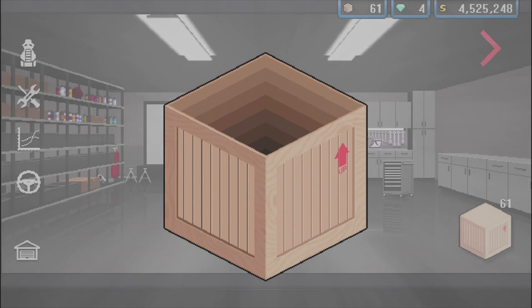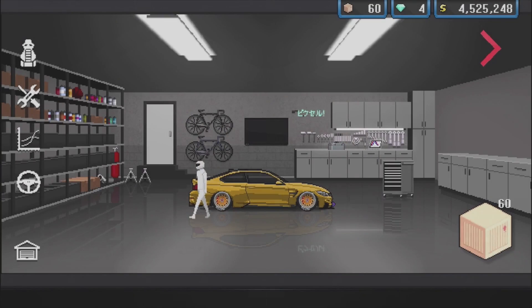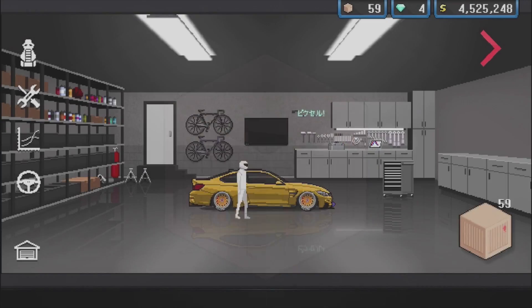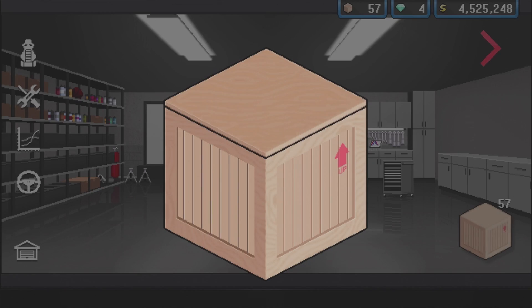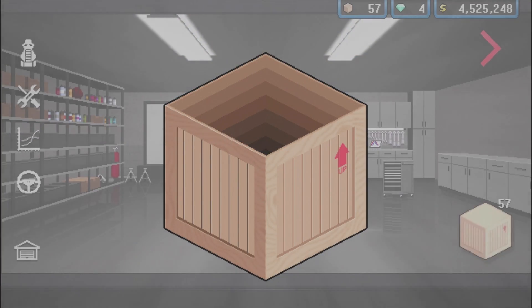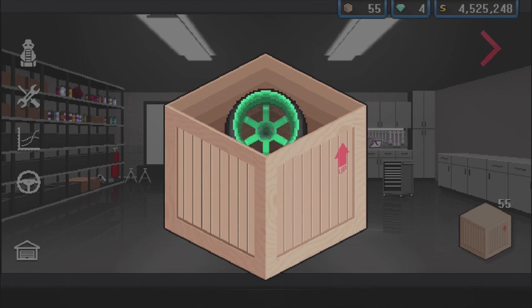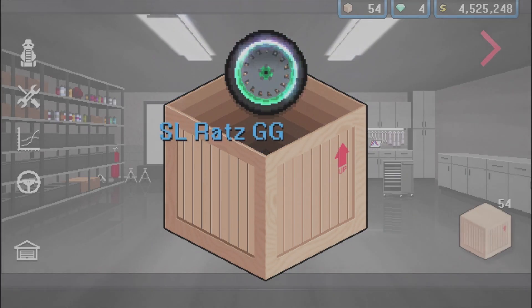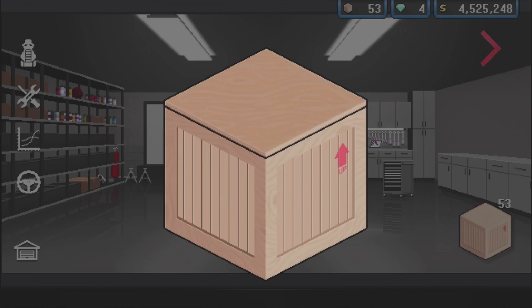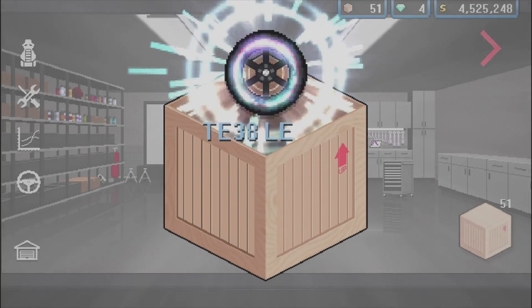We also got another roof rack accessory. I don't have a roof rack — if you guys could let me know, how do I add the roof rack accessory? I'm assuming I'd have to have a car that already has a roof rack on it, like a Volkswagen or something. I would have thought the M4 would be able to have a roof rack but I guess not. Let me know in the comment section.